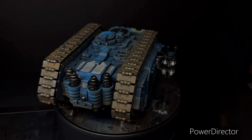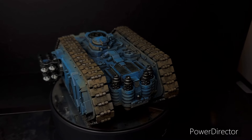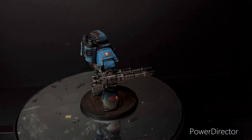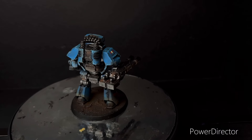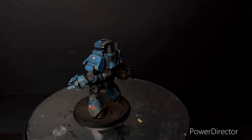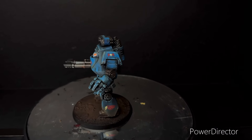Some of the cool things on the Spartan Assault Tank is I've used Forgeworld decals for the Night Lords. You might see the Reaper on that, and you'll also notice on this Contemptor loads of decals throughout the whole army from the Forgeworld decal set — they're really lovely decals.